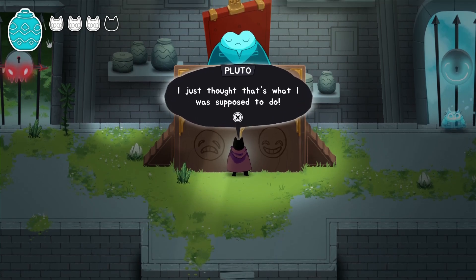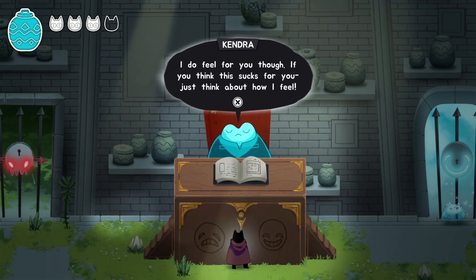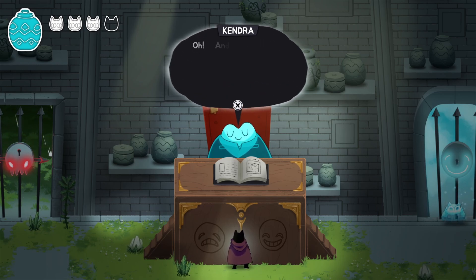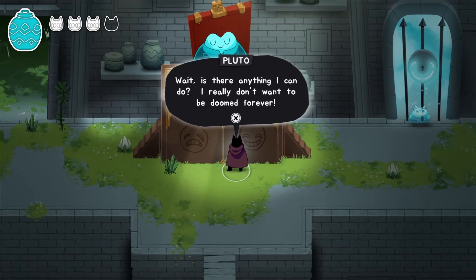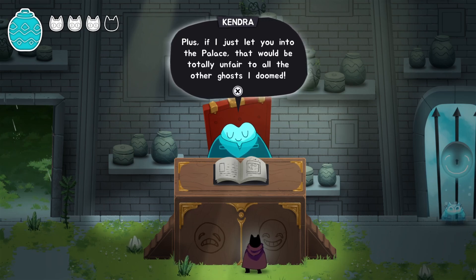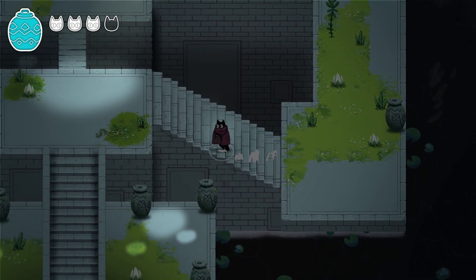Pluto protests — we didn't mean to break the statues, we just thought that's what we were supposed to do. Kendra doesn't accept the excuse but does feel for us. She says she's the one who has to live with the guilt of sentencing us. Because we created such a mess, she also sentences us to become a janitor in the afterlife forever — hold onto that broom. The host reacts: the tutorial was our own doom.